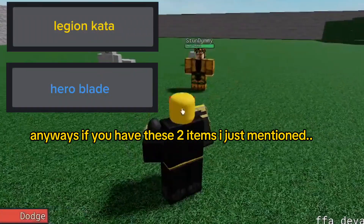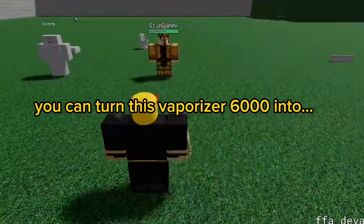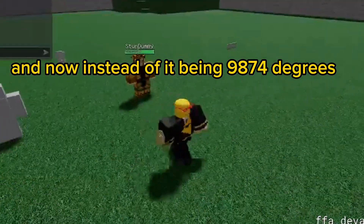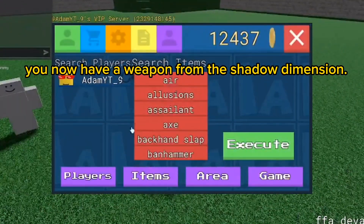Anyway, if you have these 2 items I just mentioned, you can turn this Vaporizer 6,000 into Venom. And now instead of it being 9,874 degree, you now have a weapon from the Shadow Dimension.